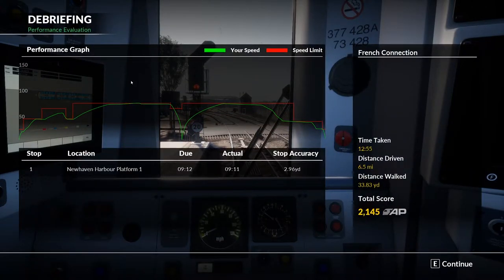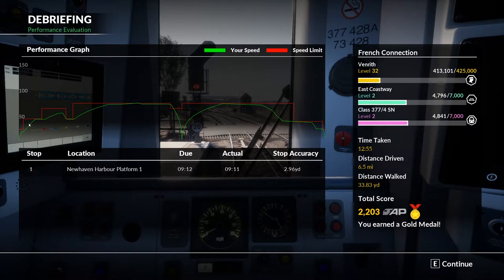As you can see from the stats window, the green line is my speed and the red line is the speed limit — we were doing pretty well. There was a little close shave there, and a definite close shave there where I hit the edge of the speed limit and it triggered the emergency brake, which you can see where it just tanks. But I still earned a gold medal! I did make it in time.